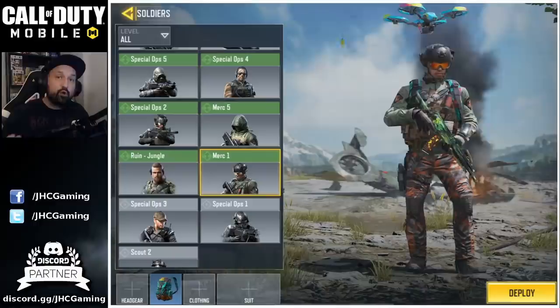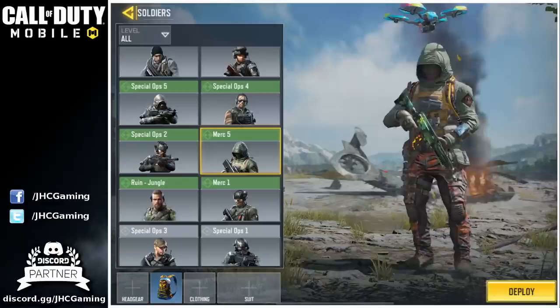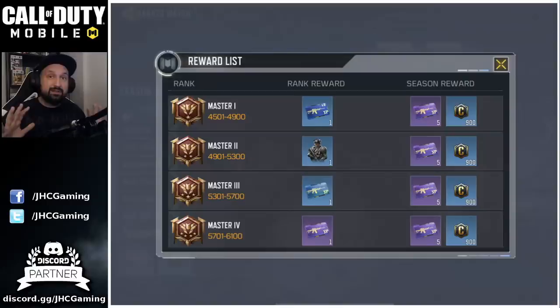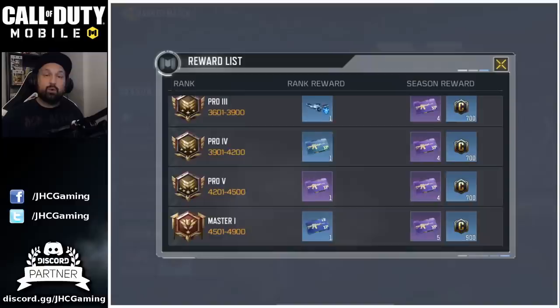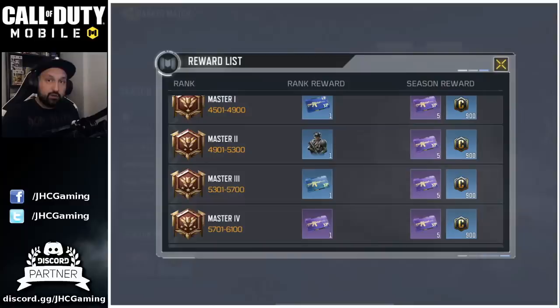The next one is a mercenary soldier called Merc 2. We already have Merc 1 and Merc 5 in the game. Mercenaries are popular characters from the Black Ops universe, and I get tons of questions on how you get mercenary skins in COD Mobile. Well we finally have a chance to get a free mercenary — it's in the Battle Royale Rank Rewards. For Mercenary 2 you don't need luck, you just need to play a lot. Anytime you play Battle Royale and get a good score or a win, you get points and rank up. Once you finally reach Master 2 you will get the free soldier skin Merc 2.